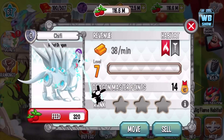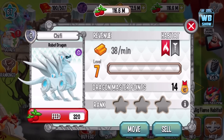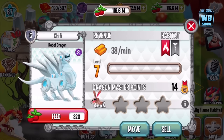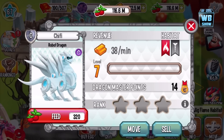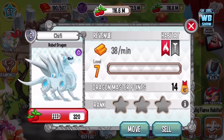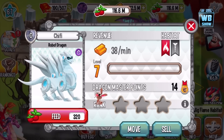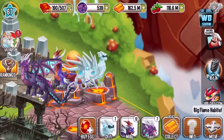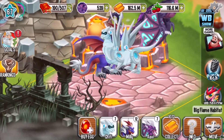You'll notice the head got smaller, and there's a rabbit — he electrifies the rabbit and then starts laughing, so this dragon is evil! You'd think it has an Electric element because of the electrocution, but it doesn't. Again, you cannot breed for this dragon — you can only get it through special purchases. That's the Robot Dragon animation.